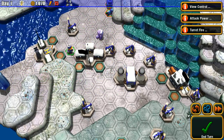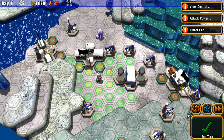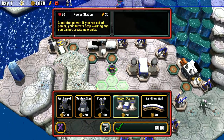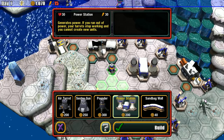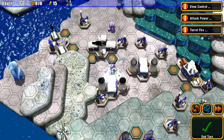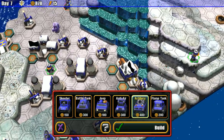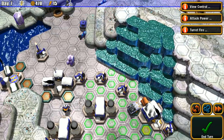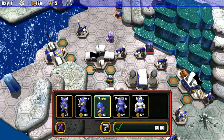We need to get that power plant built. If you run out of power, your turrets stop working and you cannot create new units — we can't have that. Let's get another artillery. They were overpowered in the previous game; I'm not sure if they are anymore.